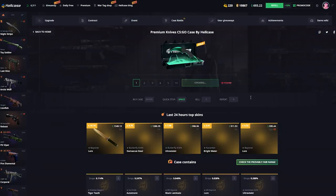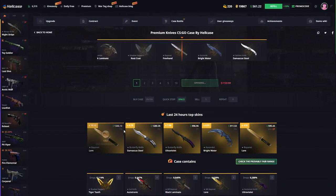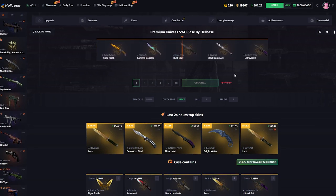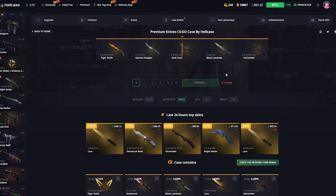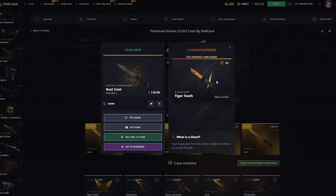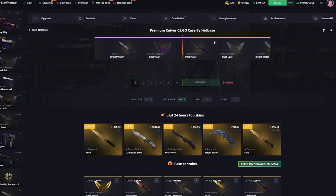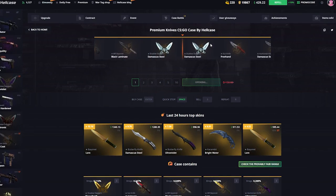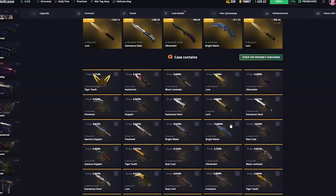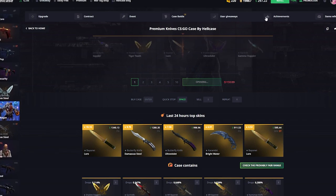Let's open a couple of premium knife cases — it's almost $20 off. Imagine if we get a $1,300 knife, that would be really cool. We spent $130 and got back $118. We actually only need one more shard for the Tiger Tooth or Ursus knife, so that's really cool. We can get that really soon if we get lucky and get another shard.